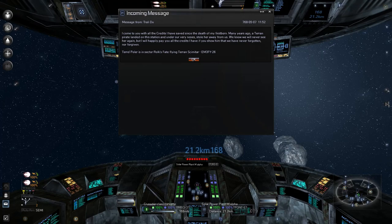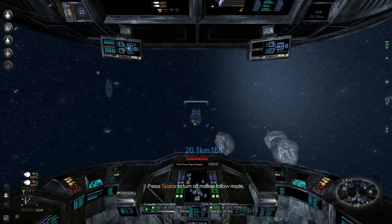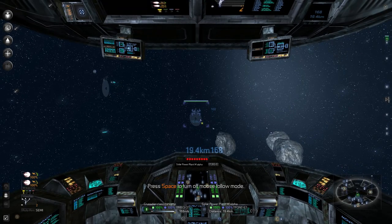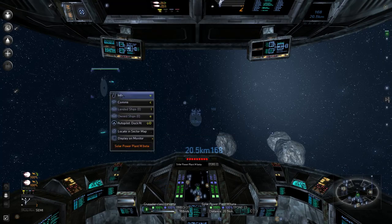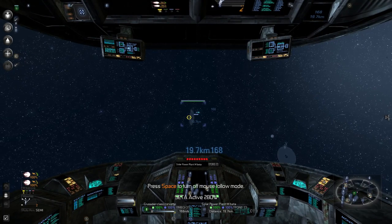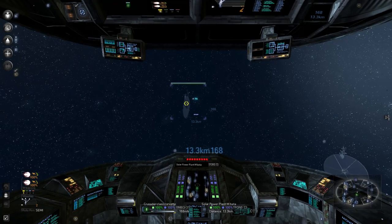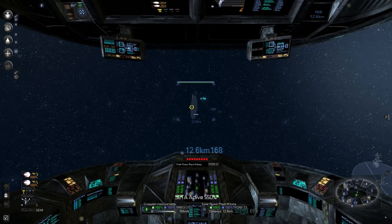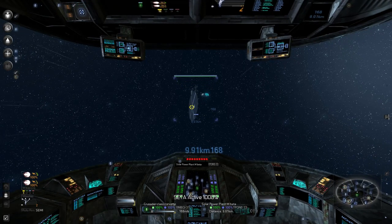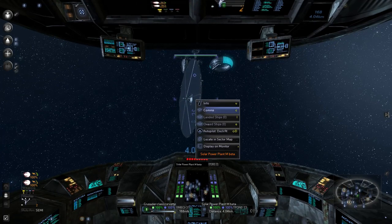Incoming message — it's a Terran Scimitar in Rolk's Drift. How many energy cells are we talking? 13 — nice, 12 even better. We're gonna go over here and transfer a couple energy cells to R'Quinns because we are kind of low and he needs to keep up with me.